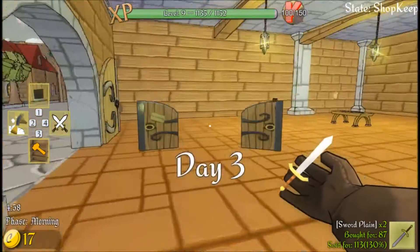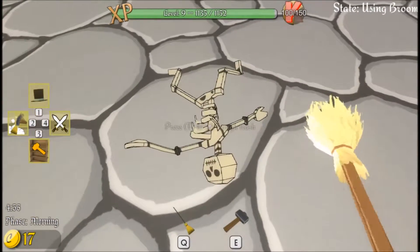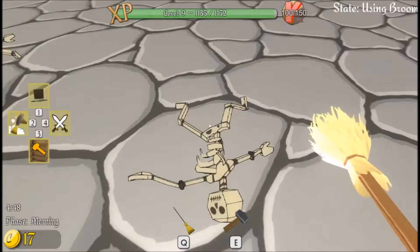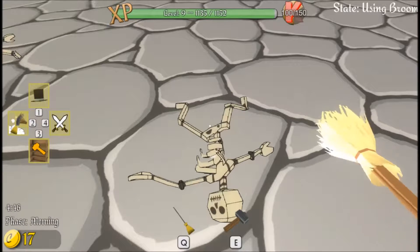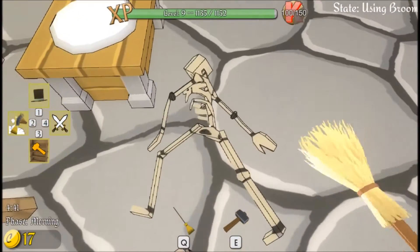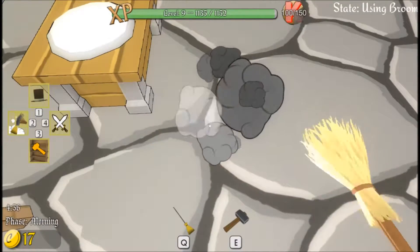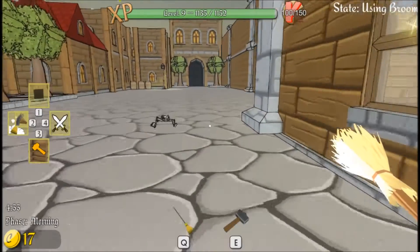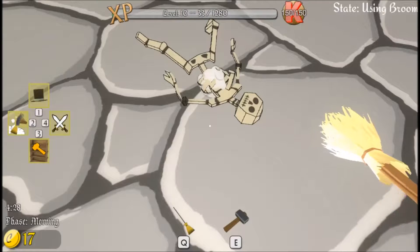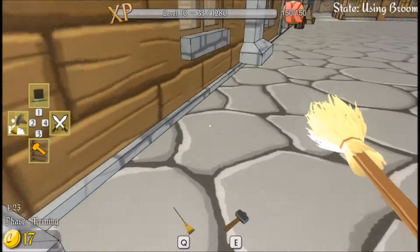Let's go ahead and open the shop. It's pretty dull in the morning. Nothing in the trash - I guess we can clean up these bodies. Sometimes the broom can be a little funky to use, but again it's early alpha. This kind of stuff happens. All these thieves, man. I just want to come in here and steal my shit.